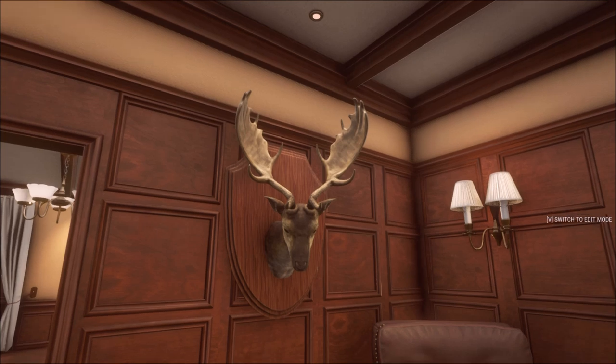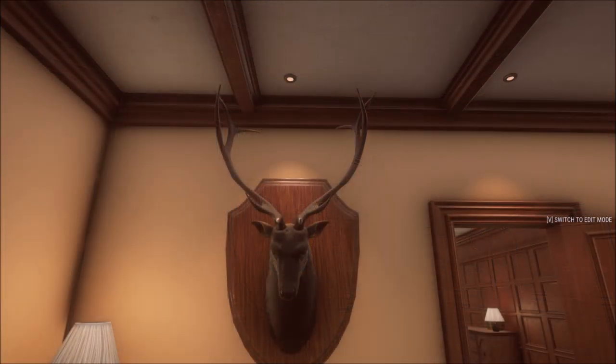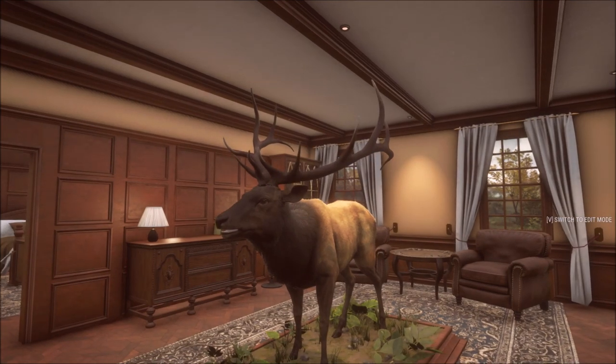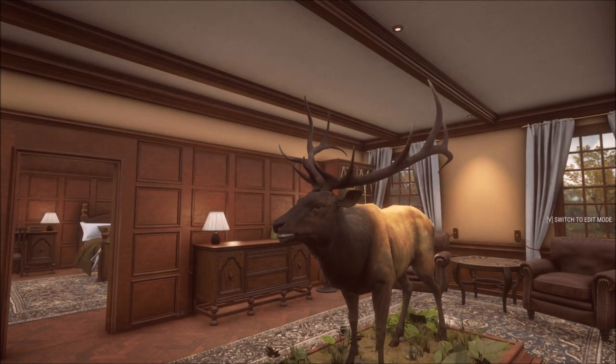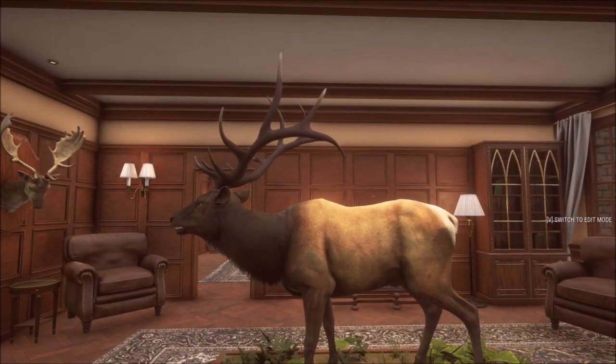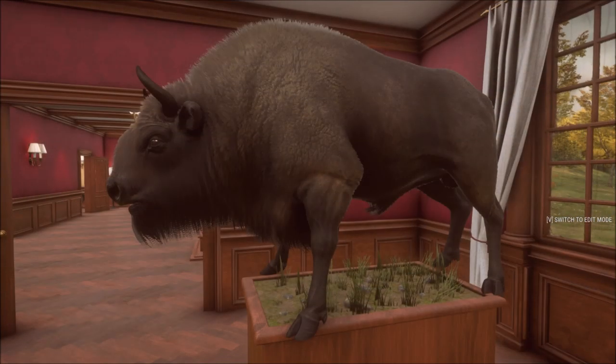Here we have a 930 scoring gold fallow buck — our first and original biggest true rack. He's not the biggest anymore, but he had a really cool looking rack. We took him with the bow. I really do like these true rack elk — someone said they didn't like them at first, but it looks like they made adjustments before release because they look pretty awesome.